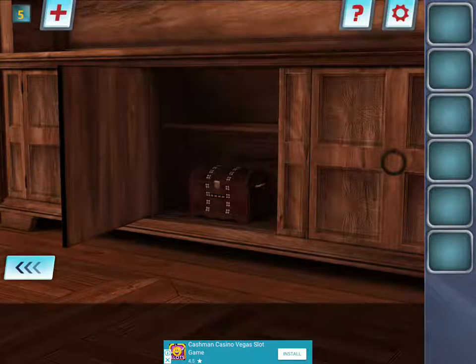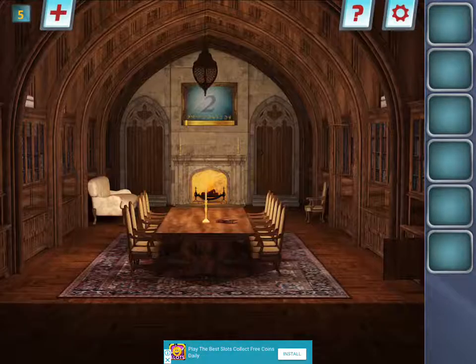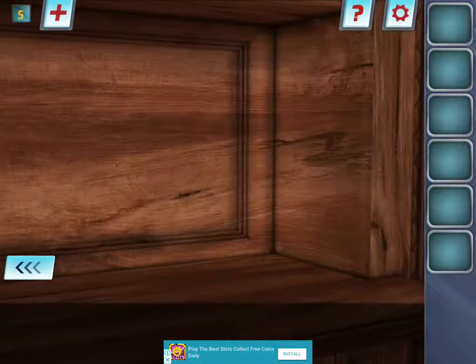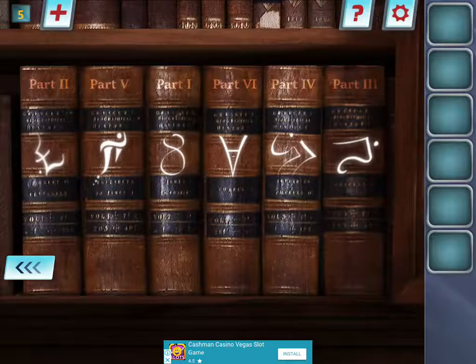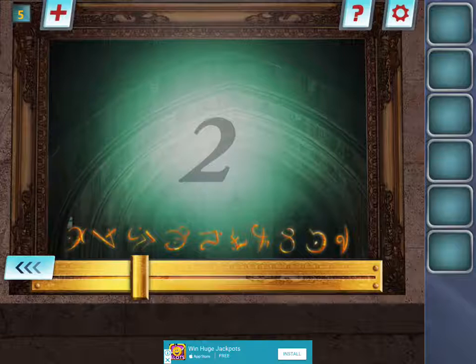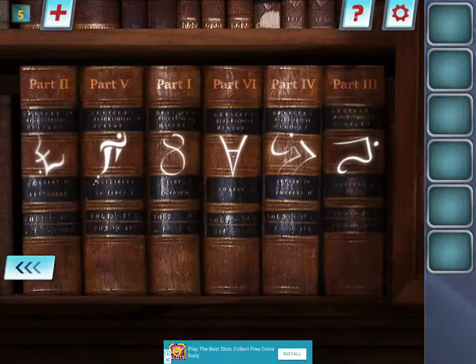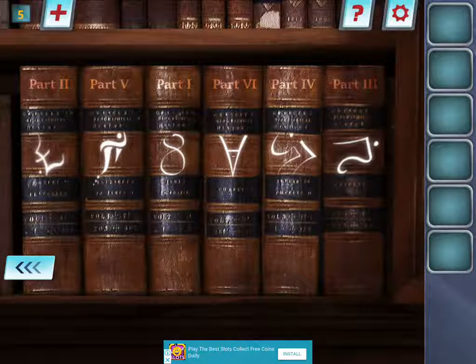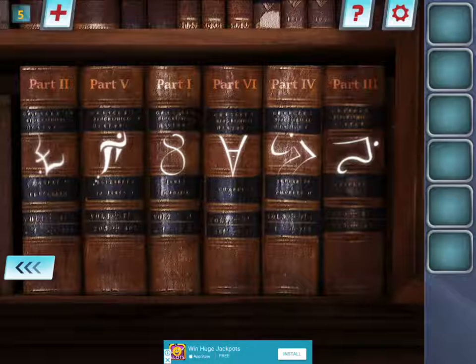There's another area under those shells, or where the books were, and there's a code. The lounge at the back has nothing in the chair. So these are the symbols here and I'm guessing we have to go in order. Got part one, two, three, four, five, and six — so I'm guessing we go to the symbols.